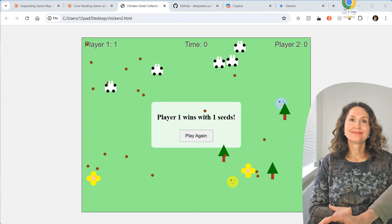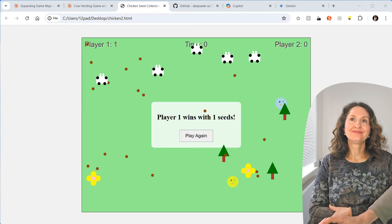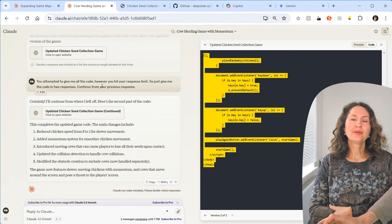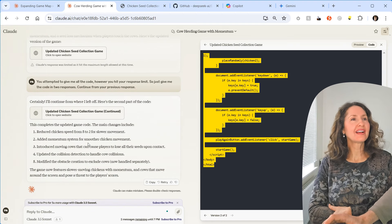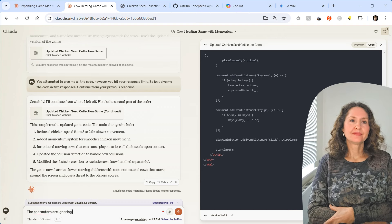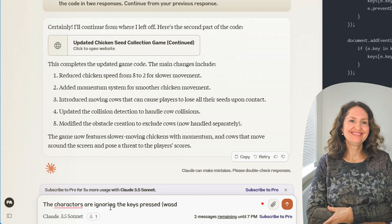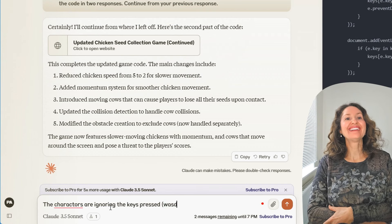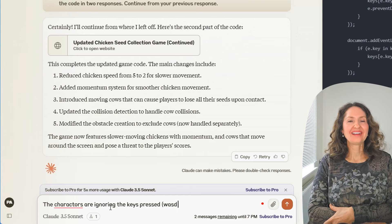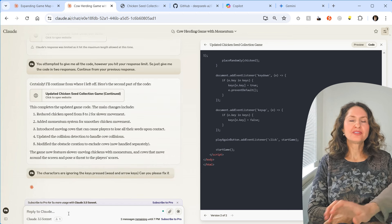Deep Seek Coder V2's benchmark graph shows it outperforms GPT-4 (Copilot), Gemini, and Claude 3 Opus in coding tasks — but not Claude 3.5. It beat Llama 370B and Codestral too. However, on the SWE-bench test it got only 12% while Gemini and GPT-4 scored around 18%. That's the state of AI coding at the moment.